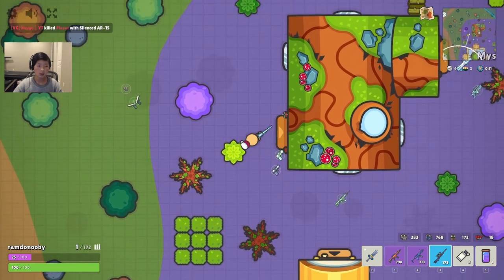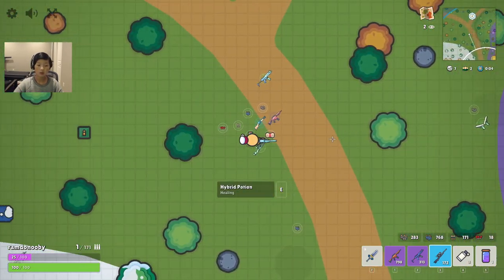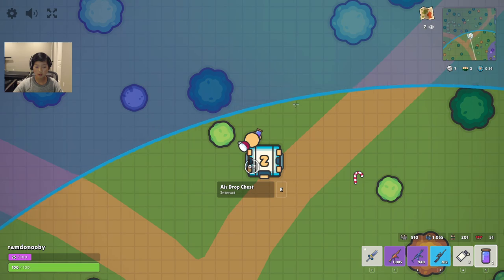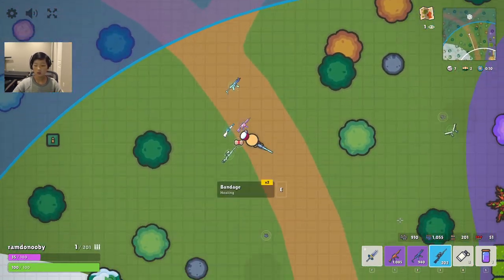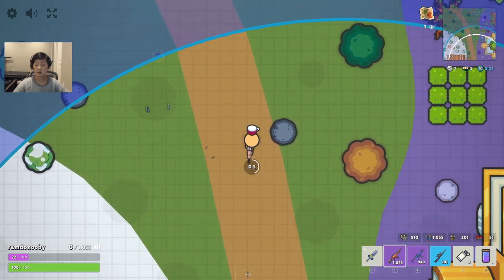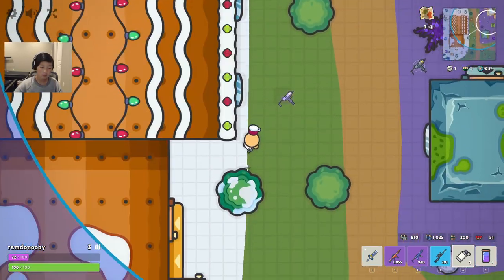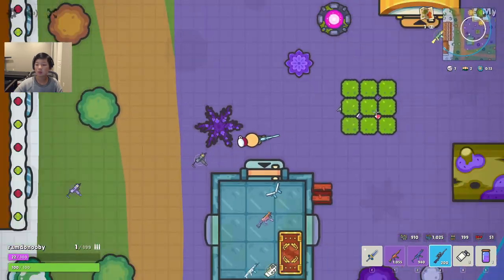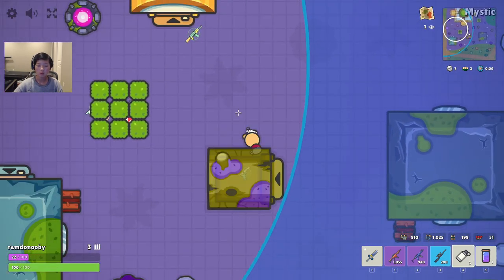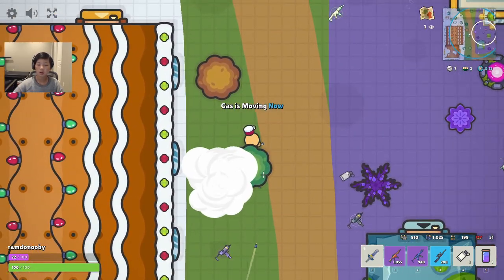Someone is moving up - he knows I'm here because he had a sniper. This guy seems sweaty. That was a lucky shot by me. It looks like no one's going for this airdrop, sadly, but that's okay - we still have a decent loadout. I didn't think I got him - he's low too. It's a 1v1. Can we melee him? Where is he? Is he in his hut?